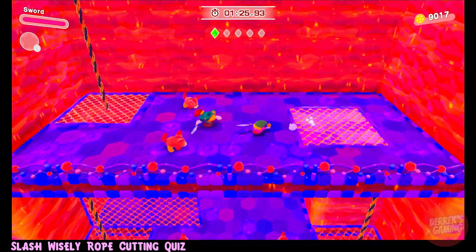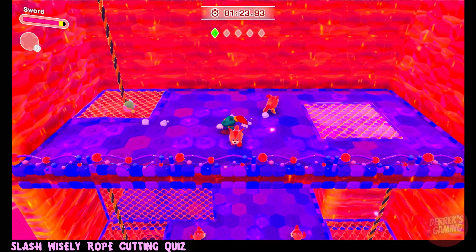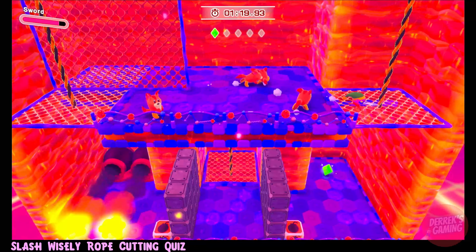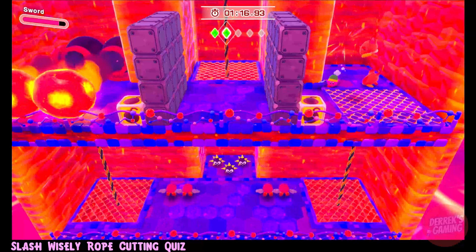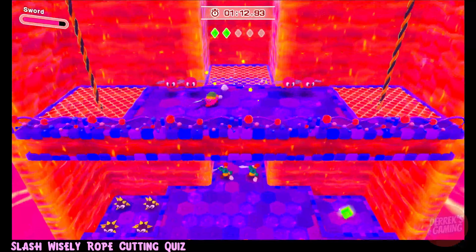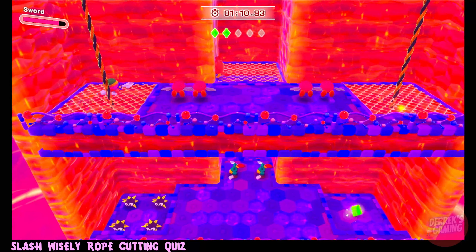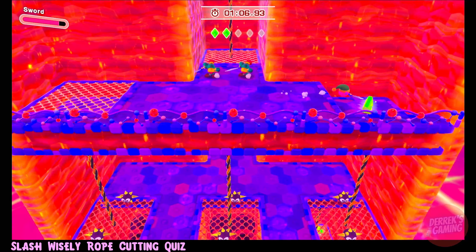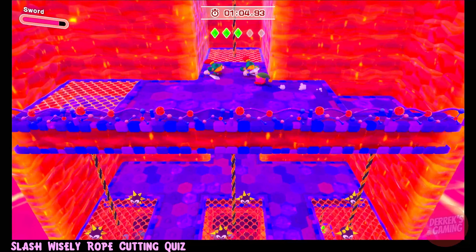In order to beat the target time, we want to make sure we avoid all enemies in this stage. We do not want to fight them — that's way, way, way slower. Pay attention to the path that we are taking and the star shards that we are picking up along the way. And remember, avoid enemies. Do not fight them.